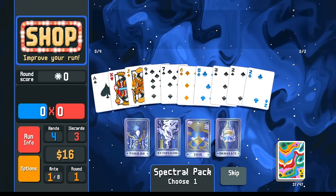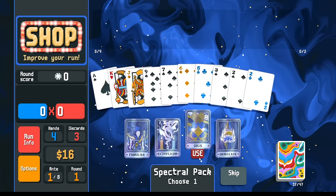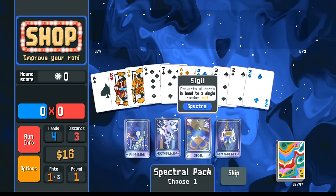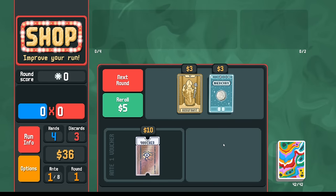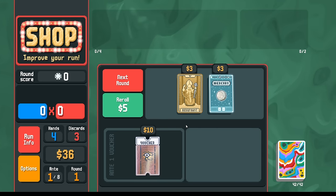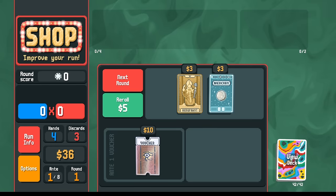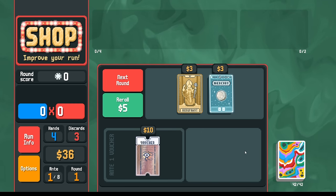If I wanted to, I could go for the suit change and try to make flushes happen. But I think actually what's going to be even more powerful - I'm just going to take the Immolate here. We've already done the Jokerless challenge on the Abandoned deck, and we've demonstrated the power of starting with fewer cards in your deck. Here now only 42 cards in the deck. On top of that, the Painted deck also has the plus hand size. So we're really off to a great start here.